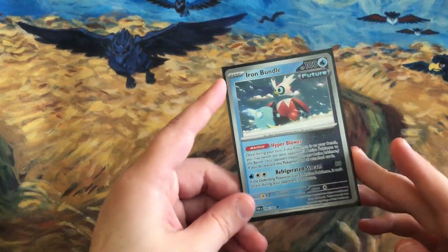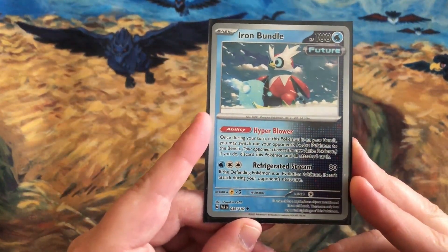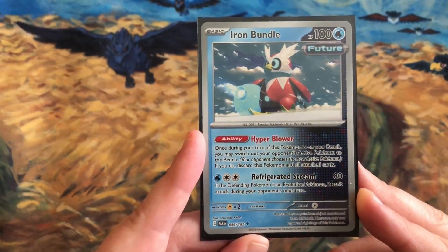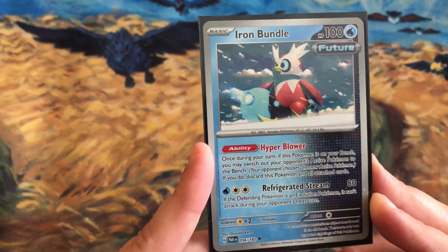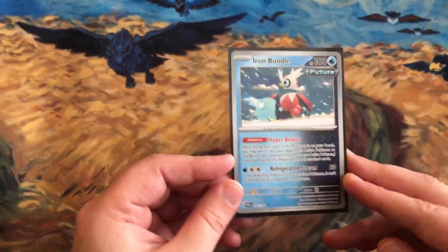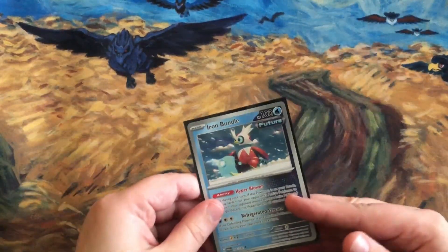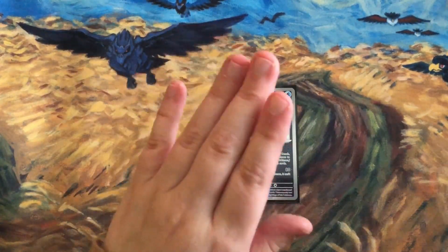Among the future Pokemon, Iron Bundle was very helpful. Its ability Hyper Blower states: once during your turn, if this Pokemon is on your bench, you may switch out your opponent's active Pokemon to their bench — your opponent chooses the new active — and if you do, discard this Pokemon and all attached cards. You can use it to bring someone else up for an easier knockout.